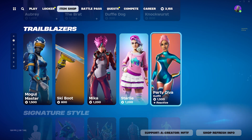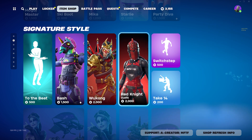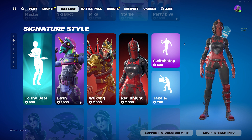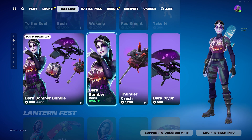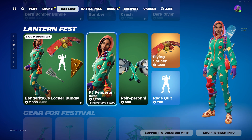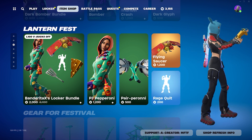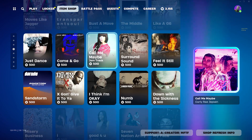Wukong is in the shop along with Red Knight — if you guys don't have Red Knight like me, I still haven't bought it for interesting reasons. We have the Dark Bomber — I had Dark Bomber OG, don't worry. The PJ Pepperoni skin as well, along with the Rage Quit emote for all you controller players out there.